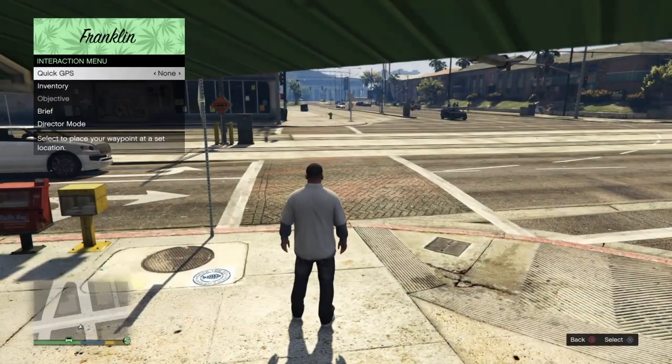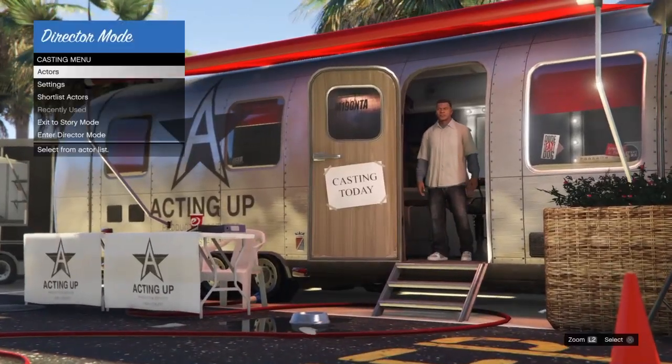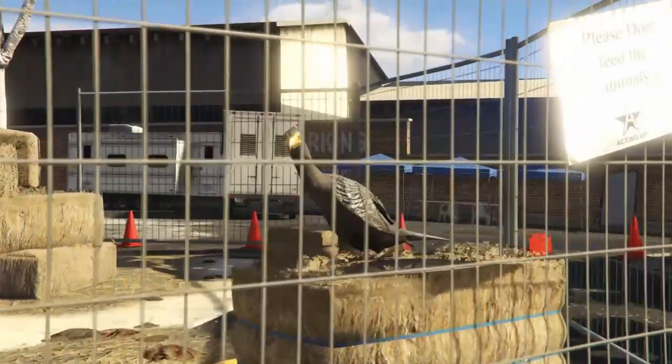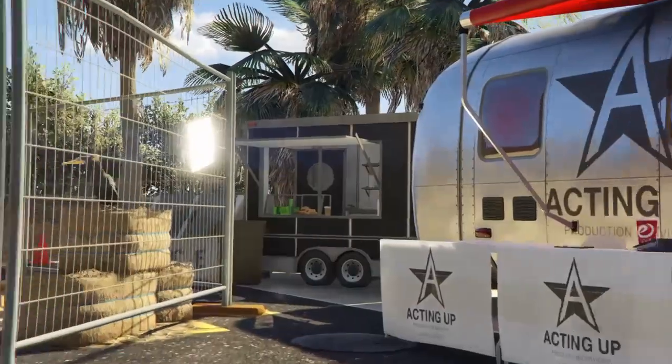Once we do that, we are going to hit circle, circle again and select exit to story mode. Once back in story mode, we'll go right back into director mode by opening up the interaction menu. That is necessary to get our birds to duplicate. Once back in director mode, we are going to go into our shortlist actors and switch between our online character and our bird character within our shortlist.